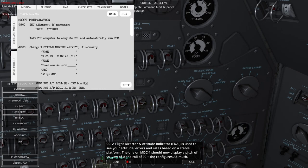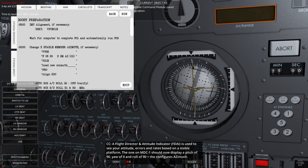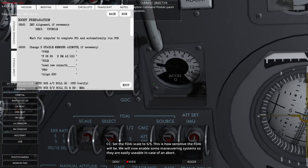The FDAI is used to see your attitude error and rates based on a stable platform. The one on MDC1 should now display a pitch of 90, a yaw of zero, and a roll of 90 — which it does. The FDAI scale is set to 5-over-5, determining how sensitive the FDAI will be.